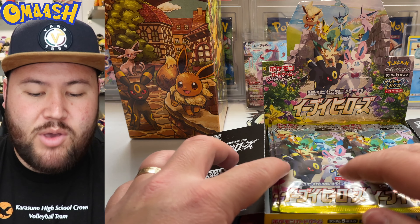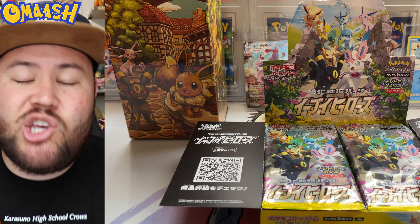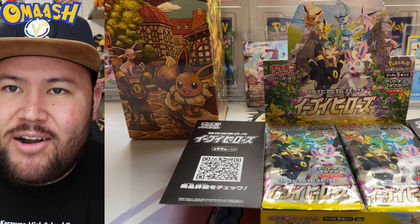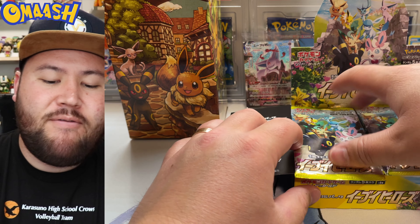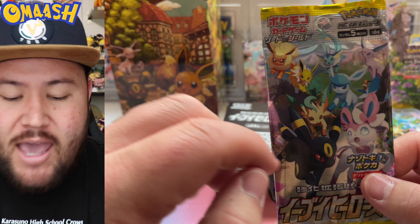Beautiful! You have to let me know, guys — which Eeveelution is your favorite overall? And which card in this set is your favorite? There are so many good ones. Umbreon is my favorite Eevee. Also, left side or right side — which one is winning today?